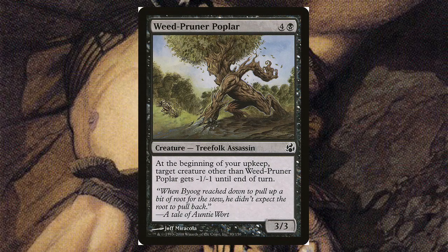Weed Prune Poplar — for four and a black, it's a 3/3. At the beginning of your upkeep, target creature other than Weed Prune Poplar — try saying that ten times fast — gets minus one minus one until end of turn. So if you're up against a bunch of small token decks, there won't be many of them for long.